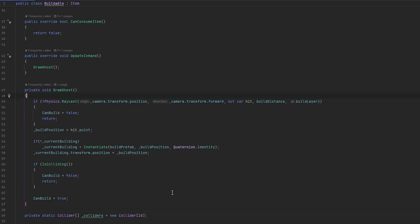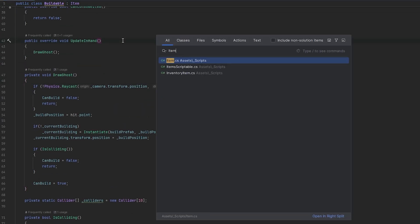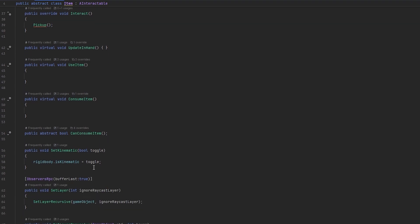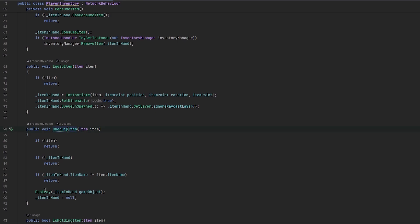Let's try and get rid of that whenever we unequip it. Let's go back to the item actually and figure out - is there a like on-unequip? I guess it just despawns right, isn't that how we do it? Let's check PlayerInventory and what it does in unequipItem - itemInHand null, yeah it destroys it. So we can just quickly call something like onUnequip.